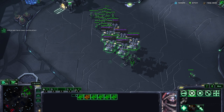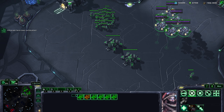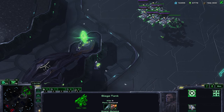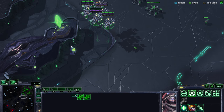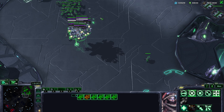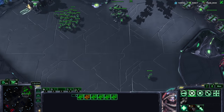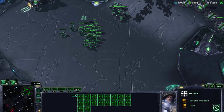Another example of micro: tanks can be lifted into medivacs, but otherwise they're immobile. Say the enemy is attacking from over here — tanks have a huge range as you can see. You let the tanks shoot once, shoot twice, then pick up the tanks, boost them away, and drop them further back — when the enemy units are still advancing, you can put one more shot into them. That's a nice example of what micro can be.